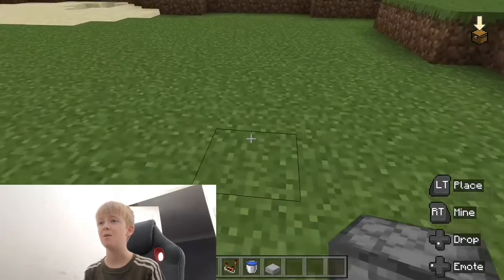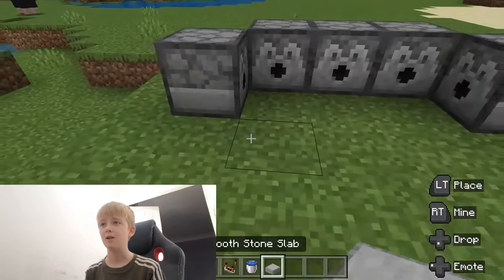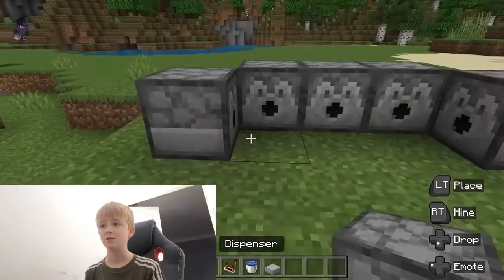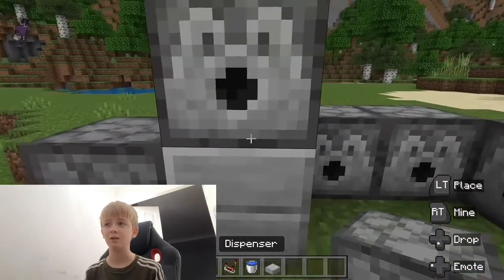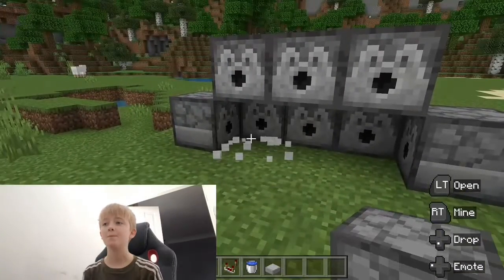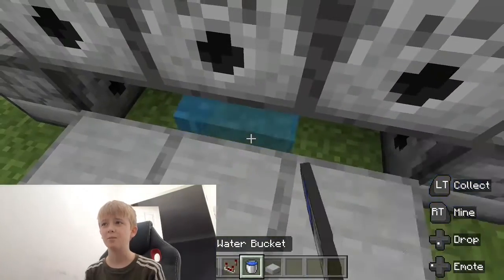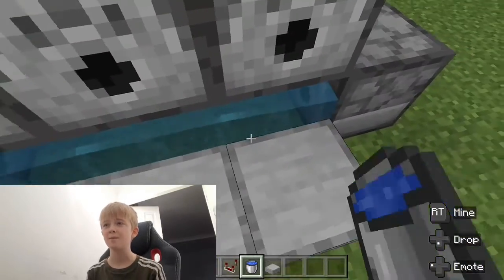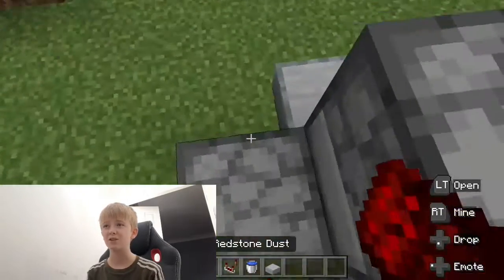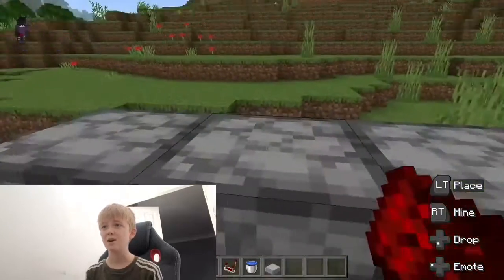Place the dispensers just like this, then place a random block there — it doesn't have to be anything because I'm going to remove it. Put some more over there, then put some slabs here, put a bunch of water in there, and then put redstone on everything except for this bit.